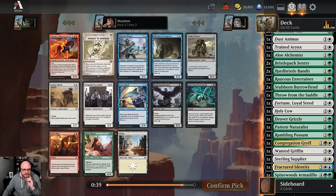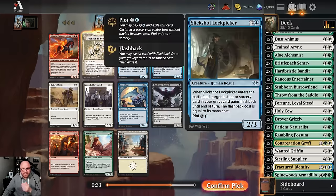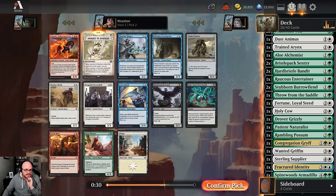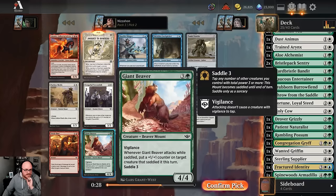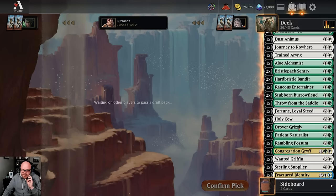Journey to Nowhere is great - probably what I'm supposed to take. I do like Lone Shark. Seeing more of those or some Slickshot Lock Pickers earlier would have been nice, because they are really quality cards in blue. But yeah, we'll take Journey - it's great removal.